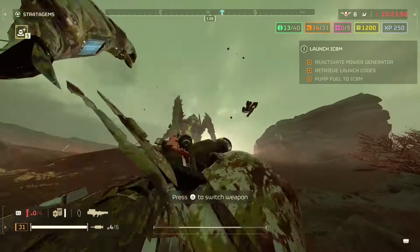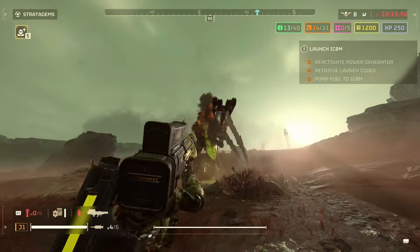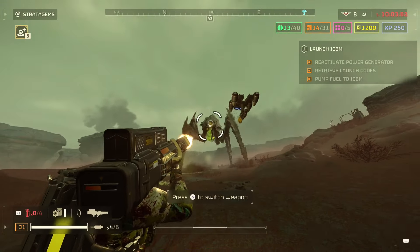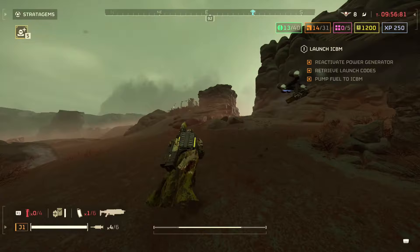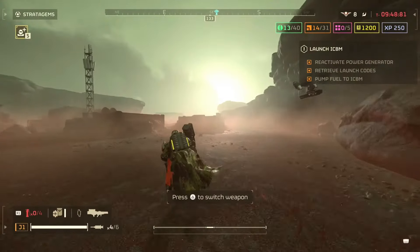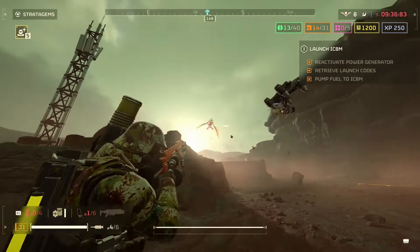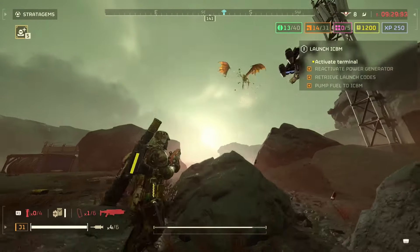Now I can 1v1 him with the quasar cannon. The main thing you have to do is get him to spit — when he spits, dodge it and get a shot off. Then run and hope you don't run into something bad. If you can maintain distance, charge up your shot, and aim for the head — about three good headshots will kill him. If you have a team where everybody has the quasar and you all shoot at once, he'll go flying.